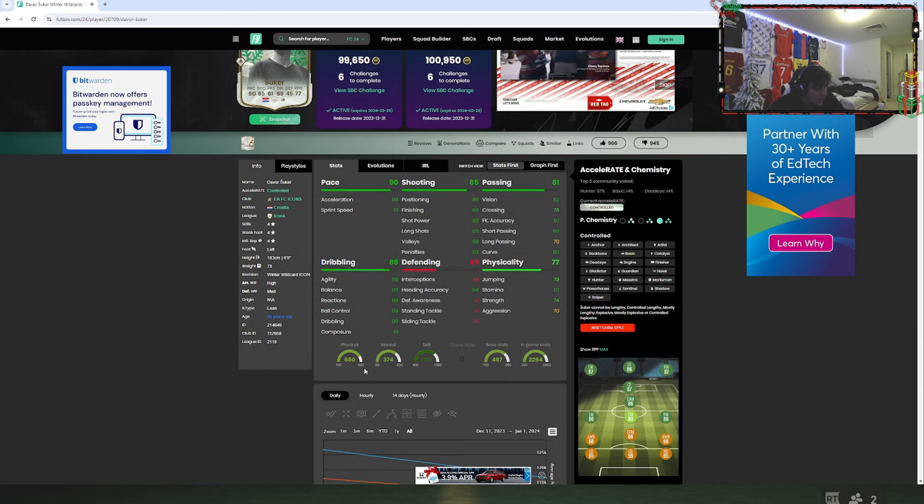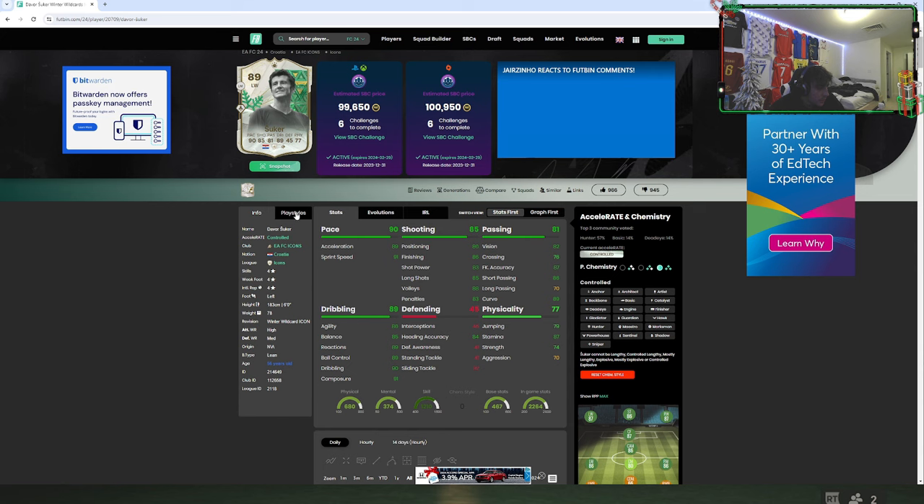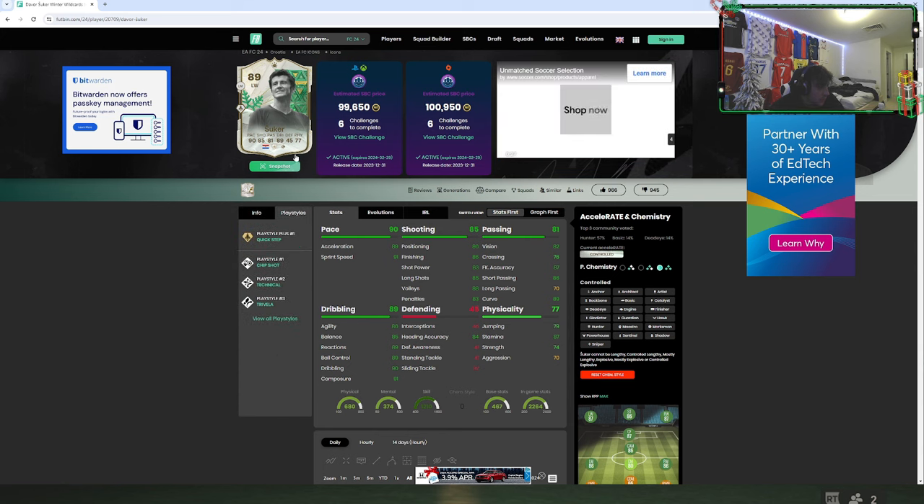Decent dribbling stats. Good composure. His strength, I don't love. His passing looks okay. Pace looks pretty good — he's controlled, so looks okay. Shooting also looks okay, and the whole card just looks okay. It's only 99k.